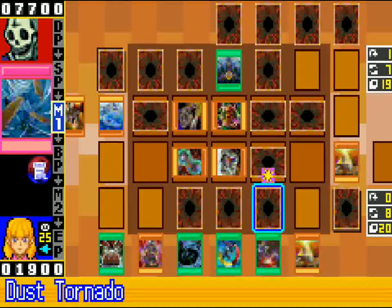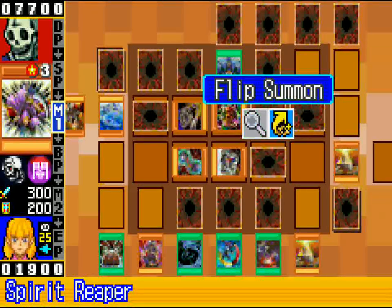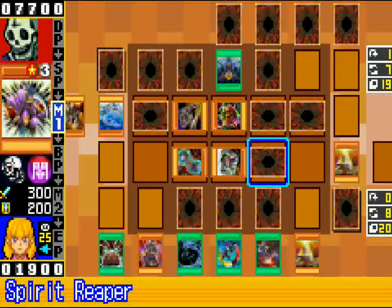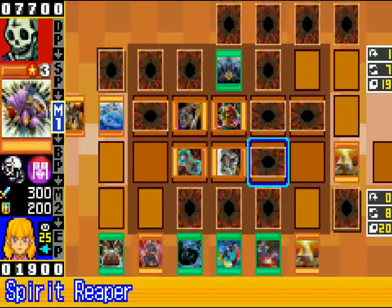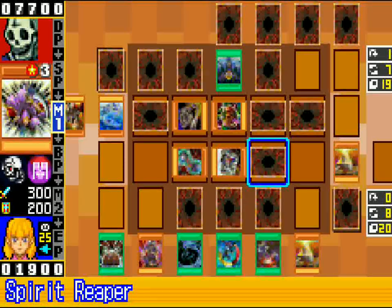I'm getting a lot of advantage off of that. I kind of want to do that because I know one of those is that. I have two answers for it — I got Brain Control, and if they summon something and try to attack into me I got Magic Cylinder. I can always Premature Burial and take their monster with Creature Swap. They're going to get a search off of this though, I don't really like that. Right now the game just keeps stalling — it's not going to do anything for me.